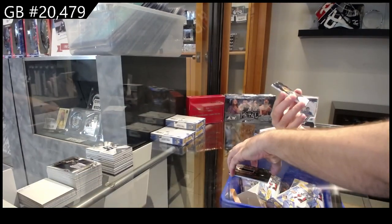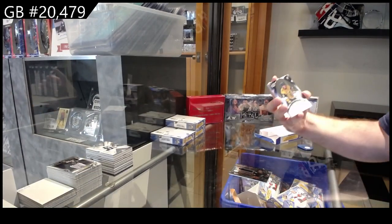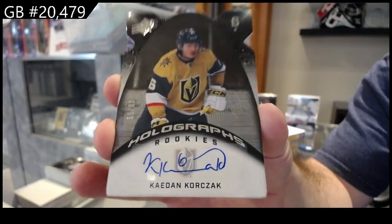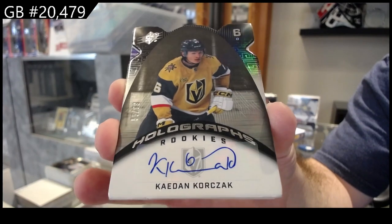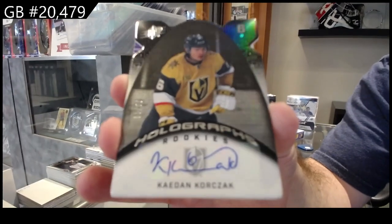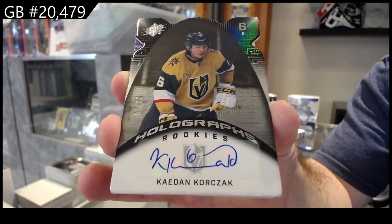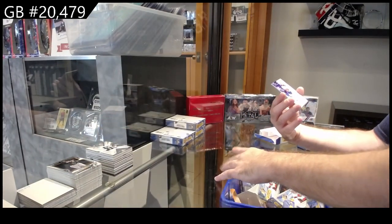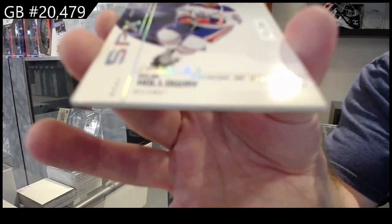We've got a 99 holograph rookie auto — Korzak for Vegas. Vegas Golden Knights, 99 rookie auto. We've got a 199 for the Oilers — Holloway retro rookie.